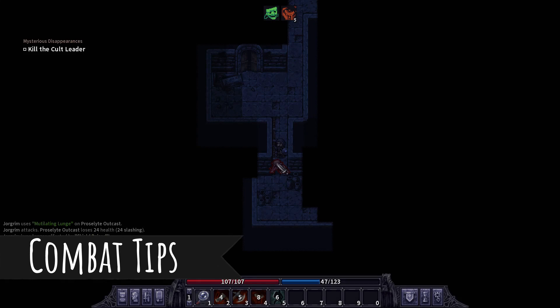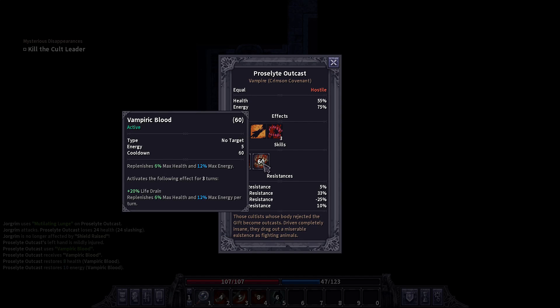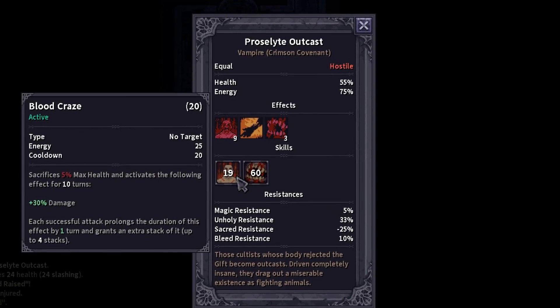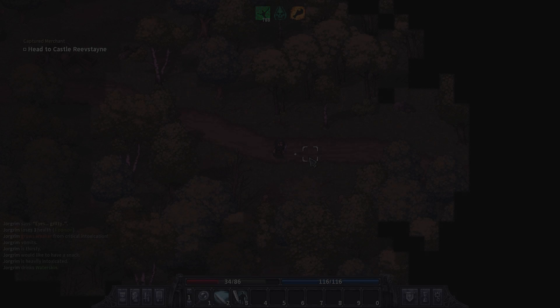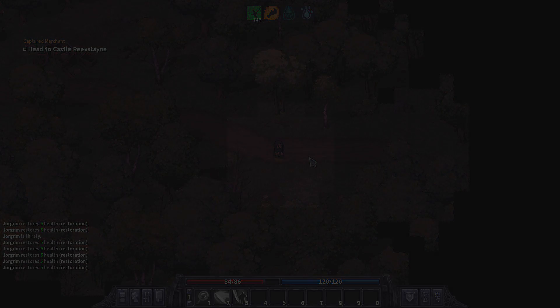Now let's talk about combat. You're going to want to inspect your enemies — this will let you know what their skills are, and it's also the only way to check how much health they have, as they do not have a health bar in this game. The other most important thing you're going to want to do is rest, and you're going to want to rest a lot. That's going to restore your health and your energy up to your max health.